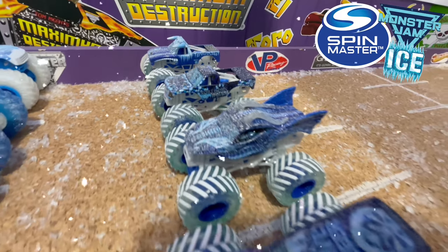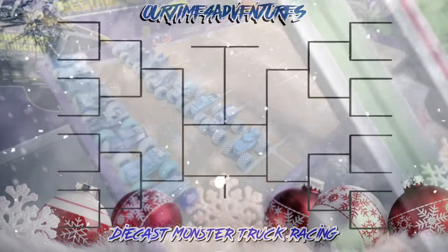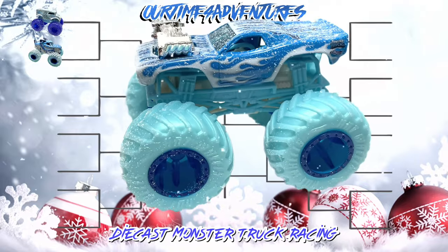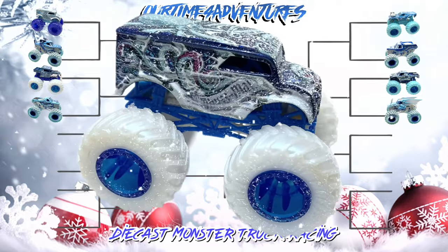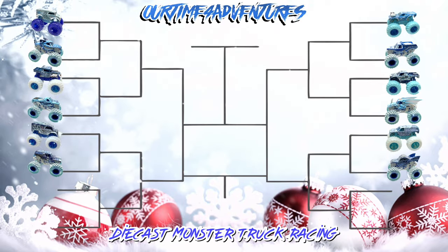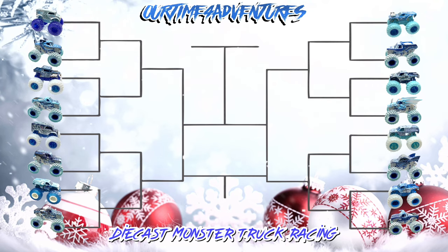Which team will come out on top and be crowned the Christmas Champion? Before we get started with the racing action, let's take a look at today's bracket. In the first round, one truck from each team will face each other: Hot Wheels Delivery vs. Monster Mutt Dalmatian, Roger Dodger vs. Earthshaker, Bone Shaker vs. Blue Thunder, Skeleton Crew vs. Ice Bakugan Dragonoid, Abysmal vs. Gravedigger Ice, Smash Squatch vs. Ice Dragon, Town Hauler vs. Northern Nightmare, and Podium Crasher vs. Ice El Toro Loco. Let's head back over to the track and get these races started!